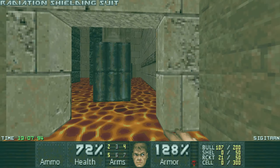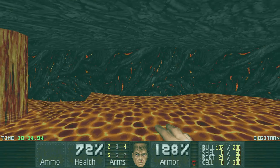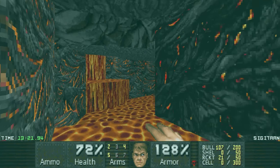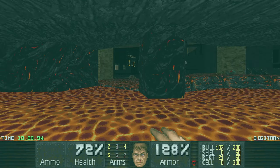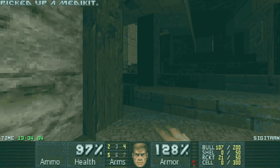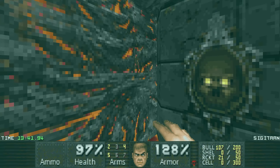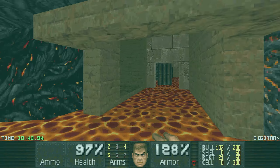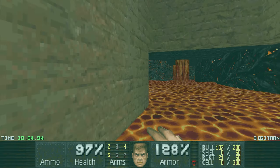Oh, a red suit! That's cool. I'm near the pillars now. Does this red suit give me anything? Maybe if I go to this side - another red suit, oh and a switch! What does that do? I have a feeling it's going to be hard to figure out. It didn't open anything in the damaging floor. Let's get out before the red suit is gone.